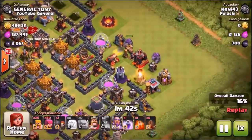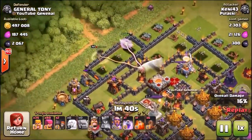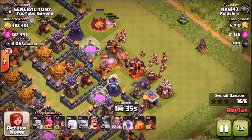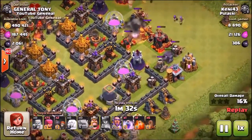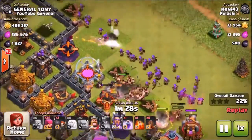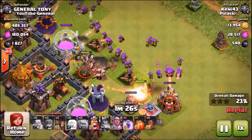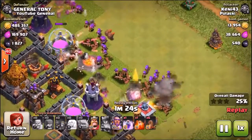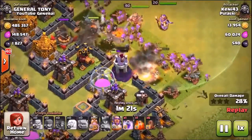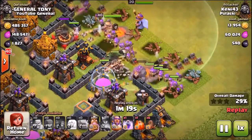This is the main part of the attack — this is what we want to see. He has decided to attack from the bottom of the base, right near the valley of death. He's sending in the golems, the barbarians, the archers, his level 40 king, and of course the grand warden. The loot troll is definitely luring these attackers in.